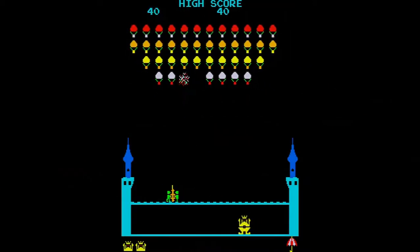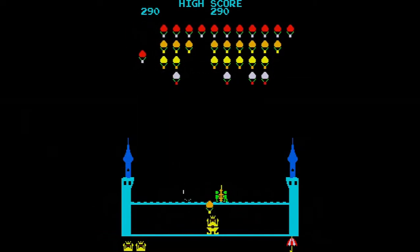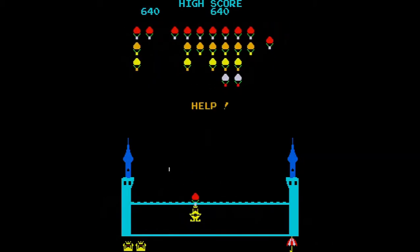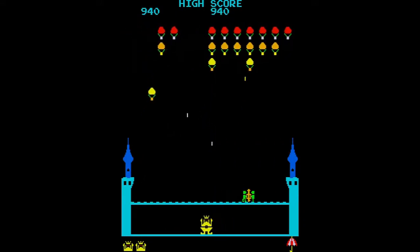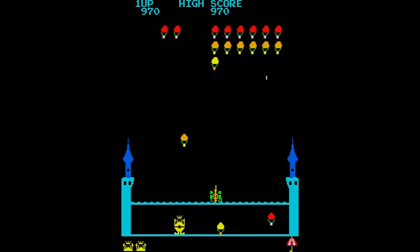King and Balloon is a third-person shooter game in which you control a pair of gunmen holding a cannon with a two-way joystick and a fire button. You need to protect your king from an invading army of hot air balloons. Unlike most other shooter games of the time, your shooter isn't on the lowest level but on top of the castle wall, while the king walks across the bottom of his castle.